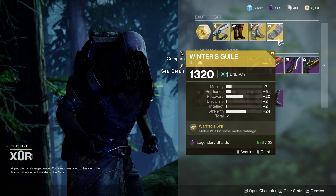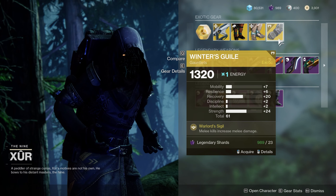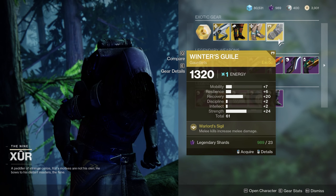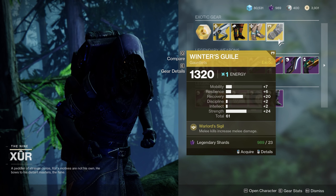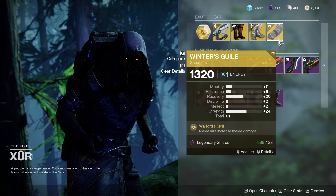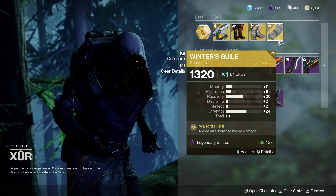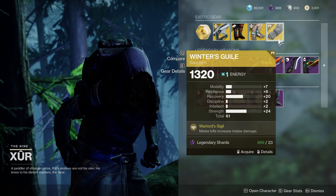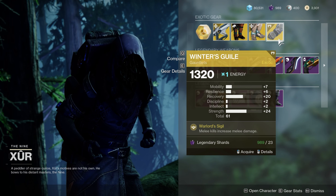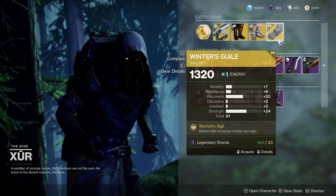Moving on to the Warlock exotic — this week Xur is selling Winter's Guile. This is also a melee focused exotic where getting melee kills increases melee damage, and that can stack up to 5 times. The stats here are pretty decent. You have 20 Recovery, which is important for healing, and for Warlocks that is also tied to your Rift cooldown. The 24 Strength is an excellent stat to have on this particular exotic. Now Winter's Guile doesn't only apply to charged melee abilities, but also your base melee, though charged melee abilities are going to benefit the most.